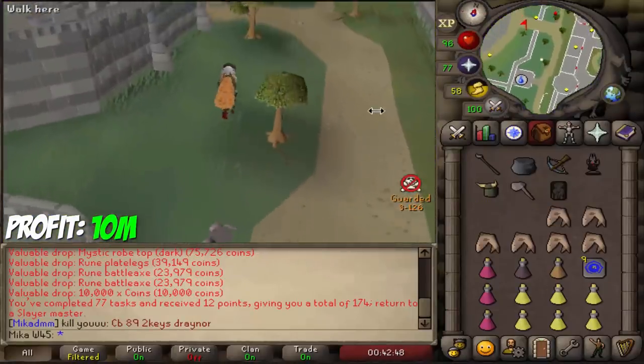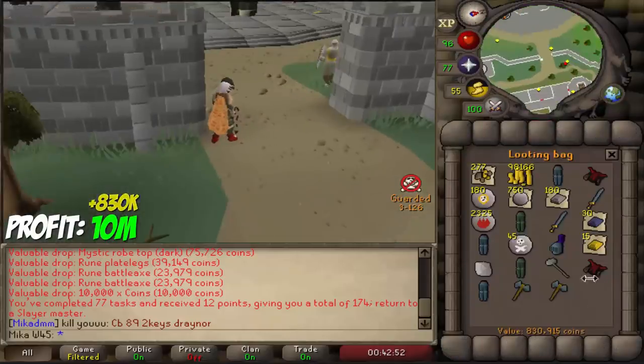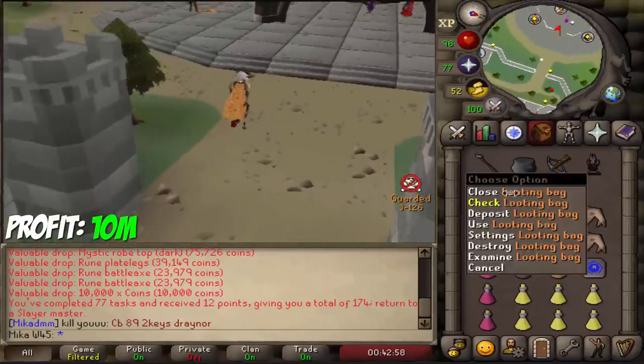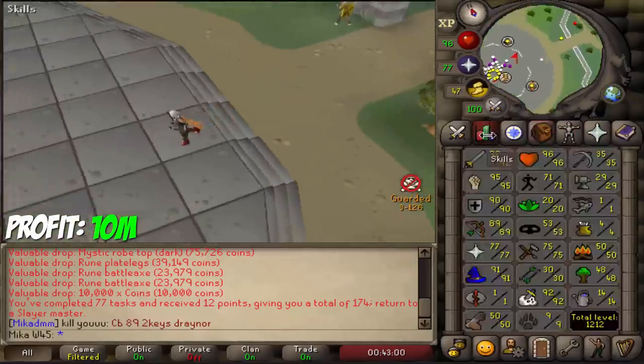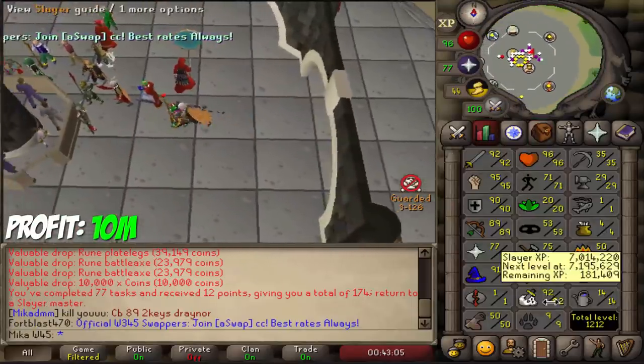Task is done. Takes a little bit over an hour to complete the gargoyle task, and the grand total is 830k. Beautiful — even more actually, I'd say that one is close to 900k if I were to sell everything because of the bars and stuff like that. Getting fairly close to that attack level and that slayer level as well.